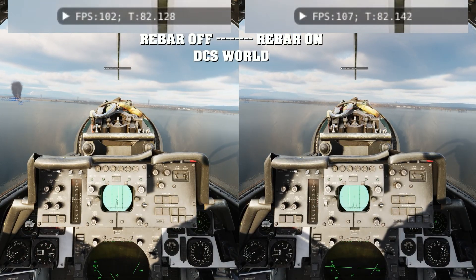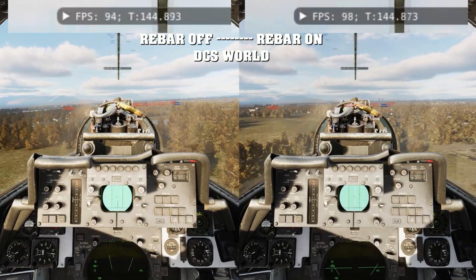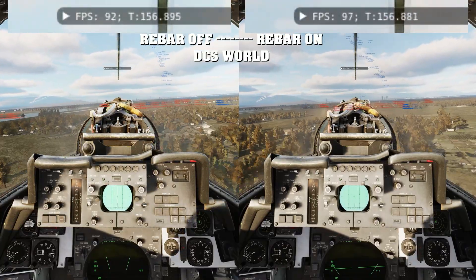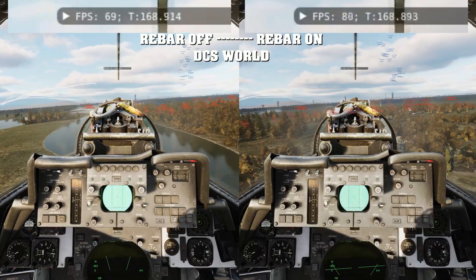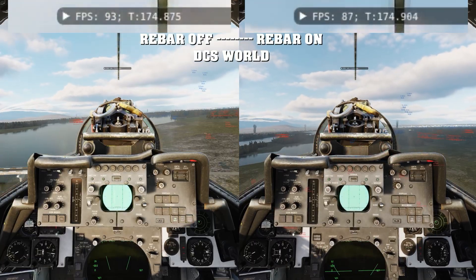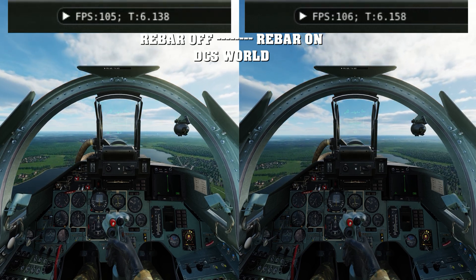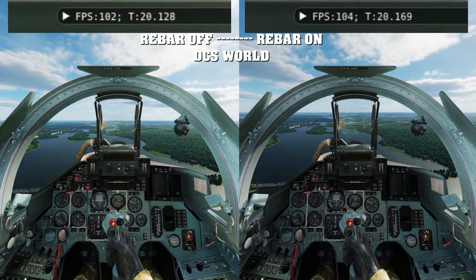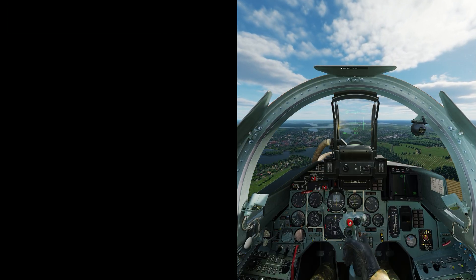I've hopped back into DCS. I'm flying in the Tomcat and we're doing a side-by-side again — rebar on is on the right, rebar off is on the left. We're not looking for a huge difference: five to ten percent tops. In some cases with rebar it will be less efficient, but usually there's a slight improvement or at least the same performance. Remember, DCS is a 12-year-old game. On a big map like the Germany map, there is a tiny bit of improvement. But if you have less than 16 gigs of VRAM, this will actually be much more of an improvement for you because the CPU can more effectively transfer the data.